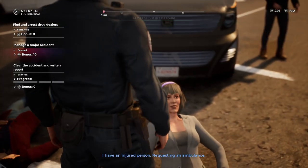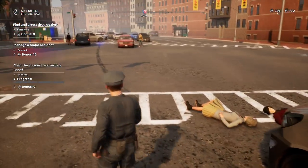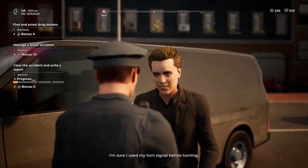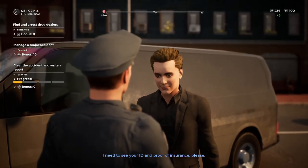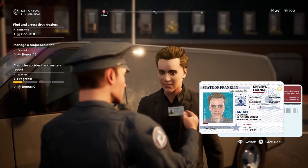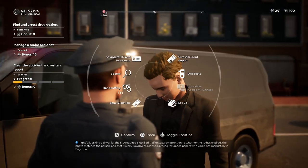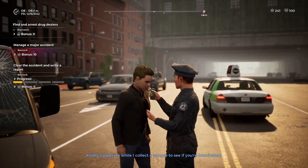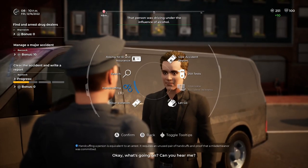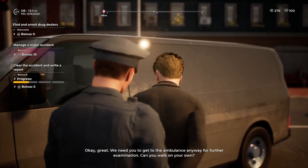Let's first get the injured person an ambulance taken care of. I think we have two separate accidents in the same location — this will be interesting. Show me proof of insurance. That looks good. I smell alcohol — he's swaying. Let me collect a sample to see if you're drunk. And he's drunk. Okay, you're going in for DUI — driving under the influence of alcohol.